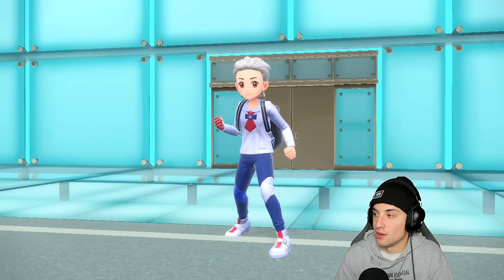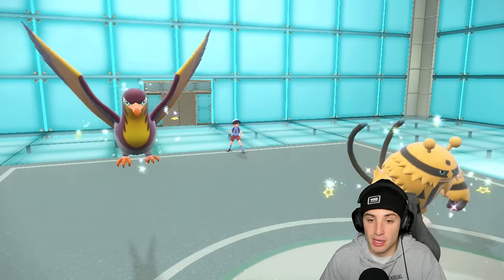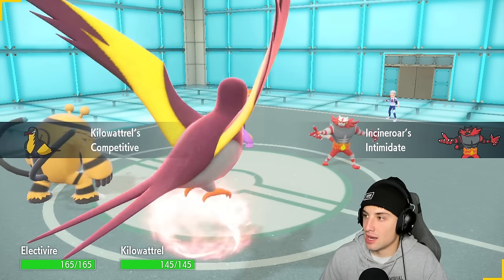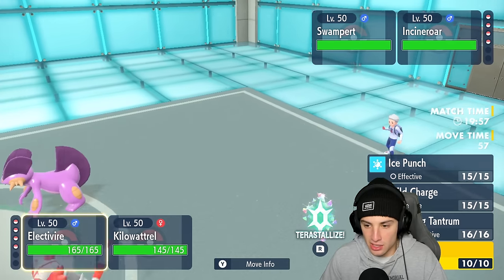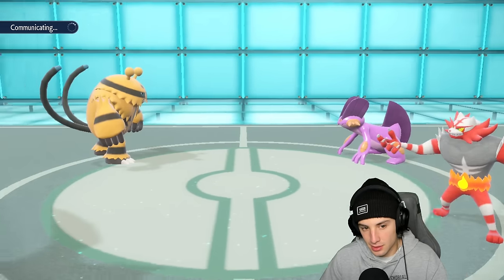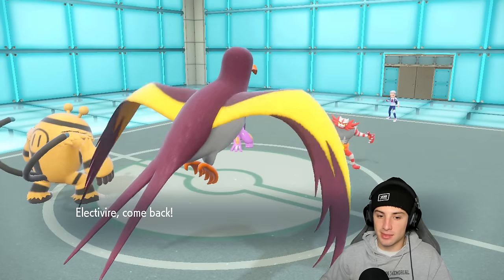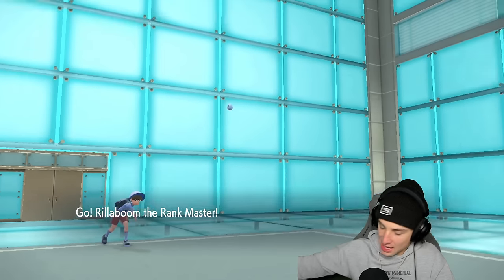Same opponent, going in with Cinderace and Swampert. Competitive is gonna get popping. They can Fake Out, they can do a lot. I could go for Rock Slide but I'm thinking of swapping into Rillaboom and protecting Kilowattrel. I would think they Fake Out and go for a Ground move into Electivire, so swapping in Rillaboom is wonderful. We can get after it from there. It's been tough to get Electivire and Kilowattrel out — people have just been getting after me.